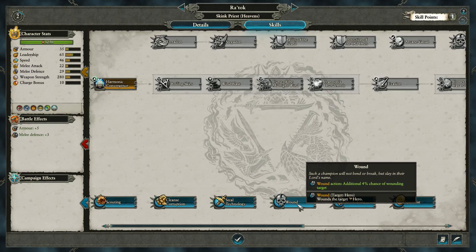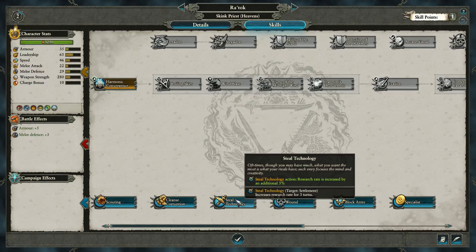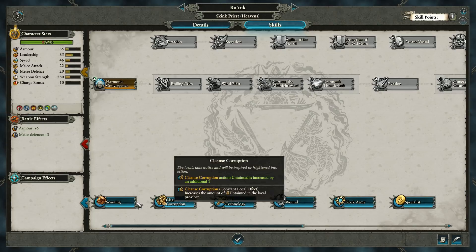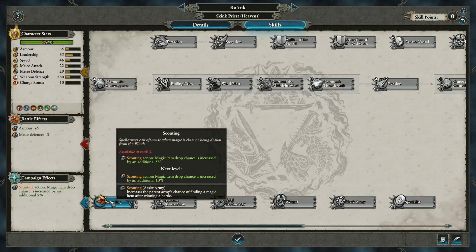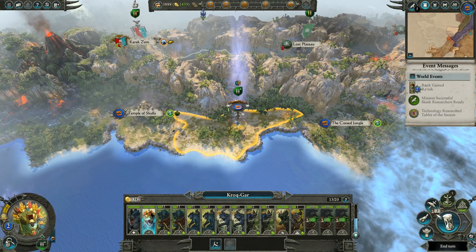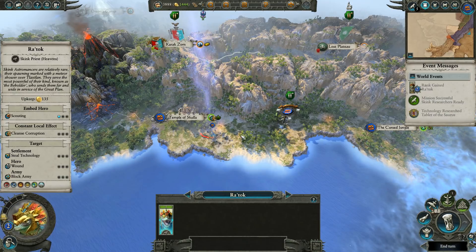Let's have a look at the priest's skills. We could get Wound - additional 4% chance of wounding the target - and use him on enemy armies. Not a terrible idea. But magic item drop chance is increased by an additional 5%, and it increases the parent army's chance of finding a magic item after winning a battle. I like that one - let's get that one.